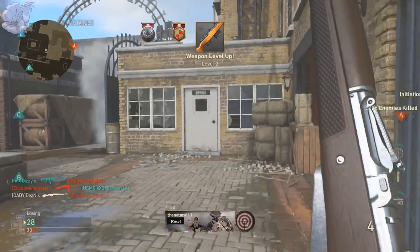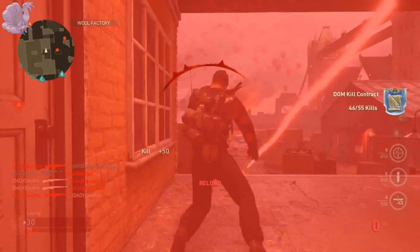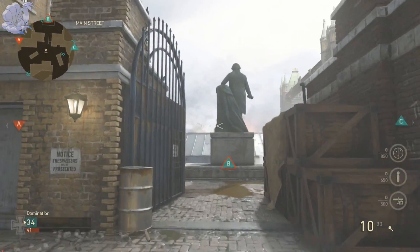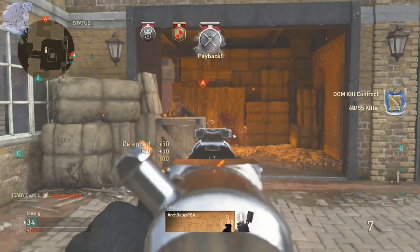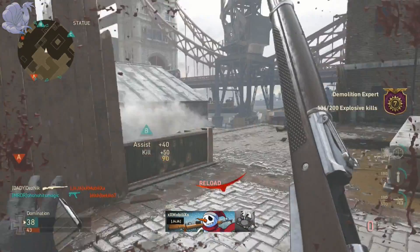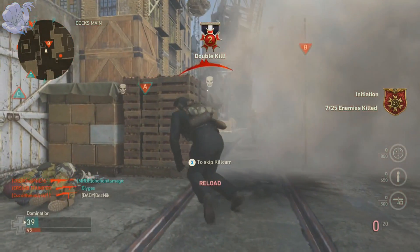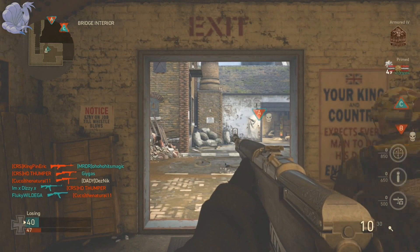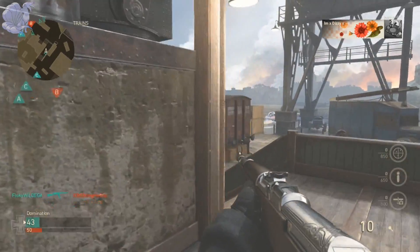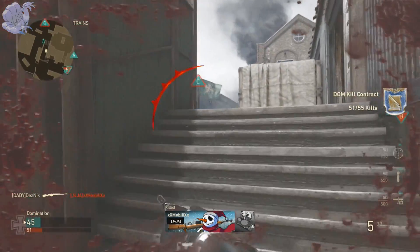Now, is this variant worth using? In multiplayer, it has a perk of 15 extra soldier XP, which is actually really noticeable with or without a double XP week. However, the Gewehr really sucks in core — in hardcore it's actually pretty good, but it takes three to four shots to kill somebody in multiplayer, which is ridiculous. It also has a very short amount of mags. That said, it still looks amazing and gives you 15 extra XP per kill.